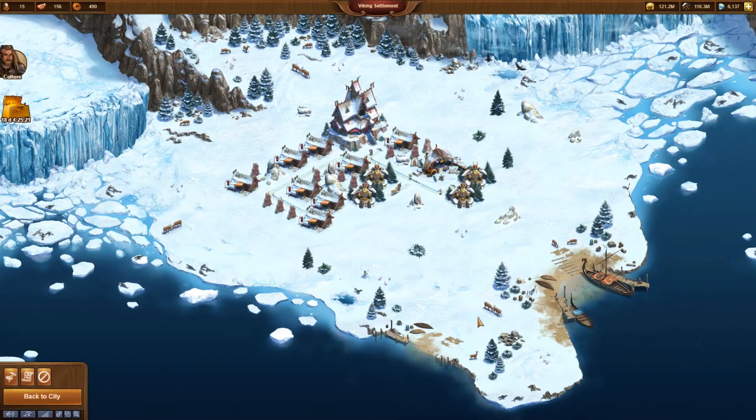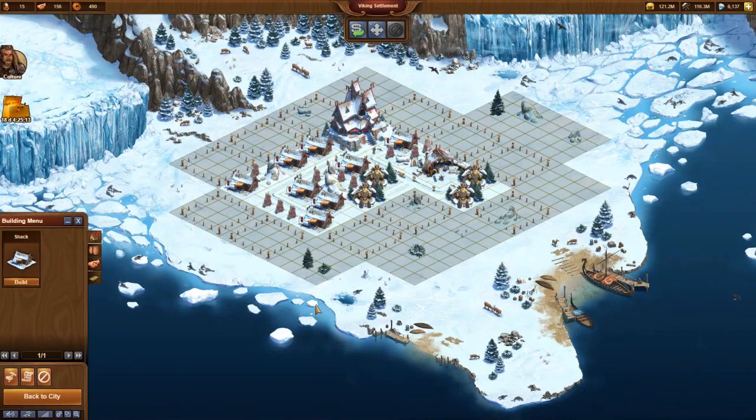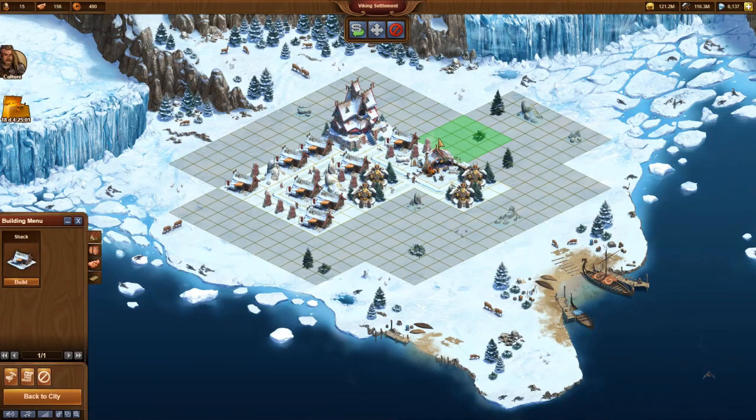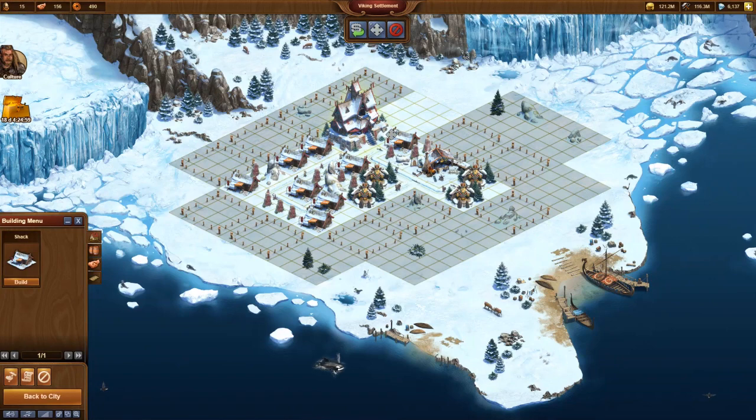In the meantime, we collected 28 axes, which is enough for an expansion. In our case there are no obstacles behind our embassy, which is why I decide to buy this expansion.